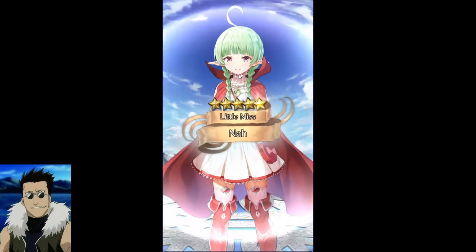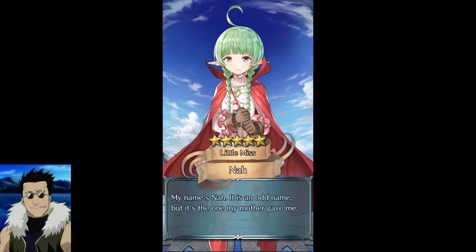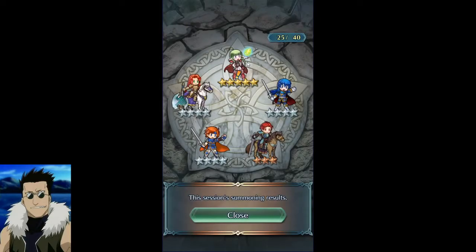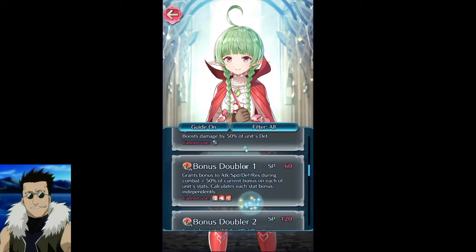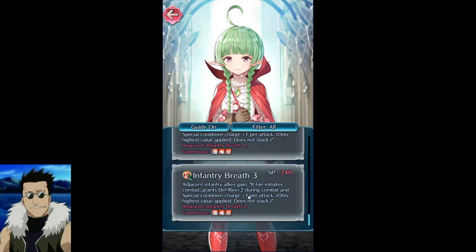Selena — nice, she has Bonus Doubler which is amazing. You could put that on Shinin since his A slot is open, making him even more insane. The problem is people are running Panic Smoke from the seer unit, and the Panic Tower in general. Bonus Doubler isn't as powerful as it used to be, but it's still not to be 100% overlooked. The Infantry Breath isn't bad either, though whenever I need that I usually just go with Brave Lucina since she affects so much more.